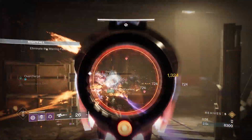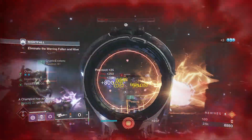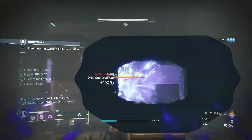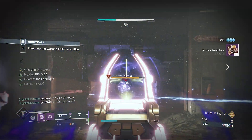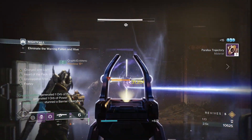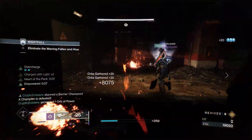The next skirmish between our Eliksni brothers and the Hive is a short-lived one. Surprise these poor dregs, set up a firing line for those incoming thralls and then turn your attention onto the champion. We found that if you're quick, you'll be able to stagger that knight with a quick precision shot, allowing for you, with the help of Divinity of course, to take him down without the barrier ever going up.